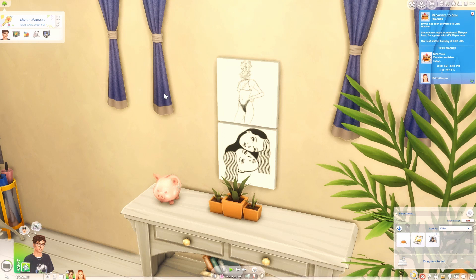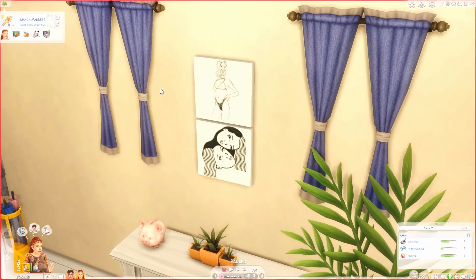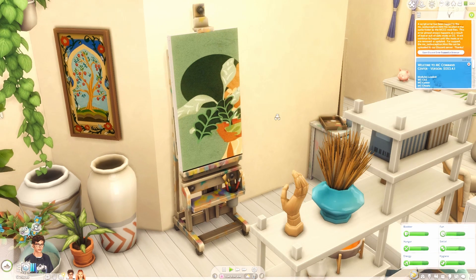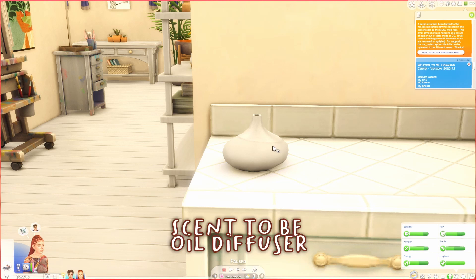This reminds me of another mod called Paint It Up, which adds over 170 new paintings to your game. I have the sassy edition, where the paintings are more feminine and girly. The mod is quite in-depth — your sims can get special paintings depending on their mood. This is what Archer made and I love it. I think we're going to keep it and hang it on the wall.